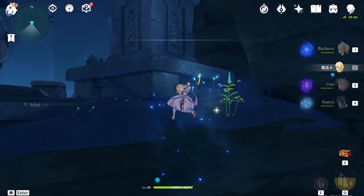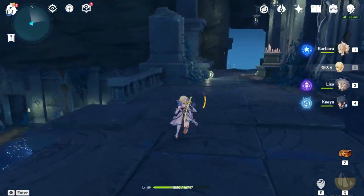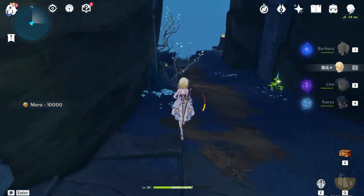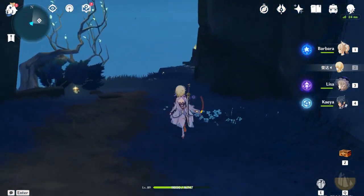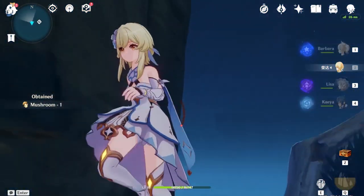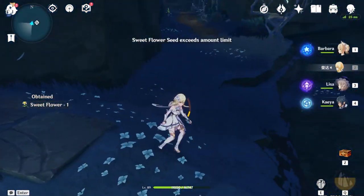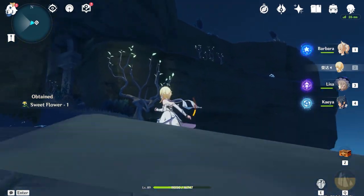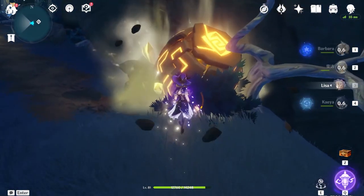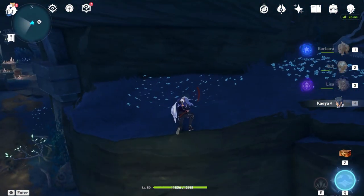After you have defeated the bishops, come upward and keep heading towards this direction - there is more exploration to be done. Don't forget these cracked stone chests - they give quite a lot of Mora and stack up quite fast. On the left side here will be one of the puzzles we need to solve with key sigils. But right now we don't have enough. One of the key sigils on this island can help us unlock it, so feel free to not waste your portable waypoint here.